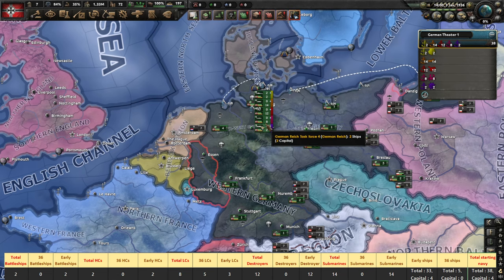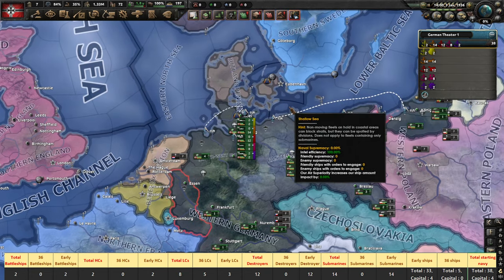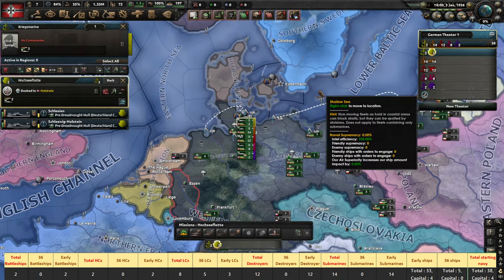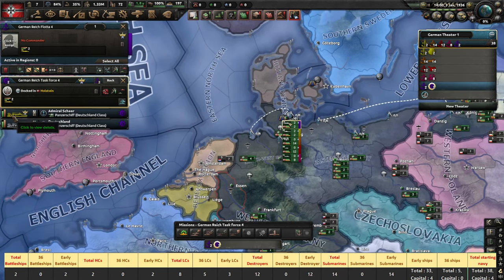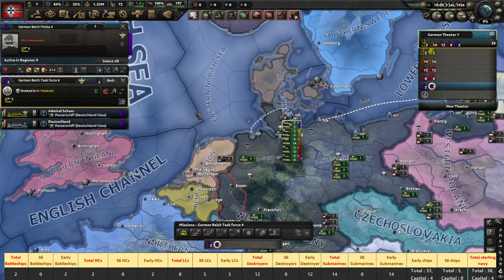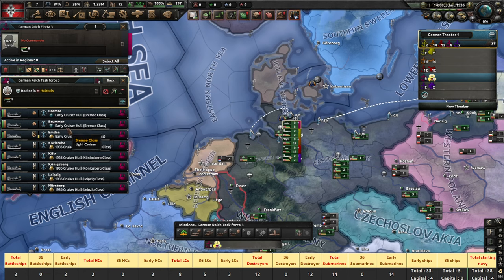The Treaty of Versailles has sunk the dreams of German naval supremacy to the bottom of the Baltic Sea. This is the first time we see a massive difference in terms of naval power, as the Kriegsmarine is in shambles in 1936. Zero carriers, two old battleships, two heavy cruisers that are quite beefy — more like battle cruisers, to be honest. Moving on, we have eight light cruisers, five of which are capable of laying mines, and around five of the newer models built on the 1936 hull.